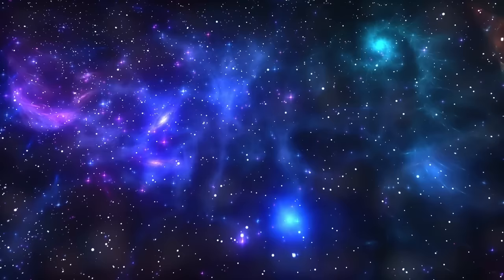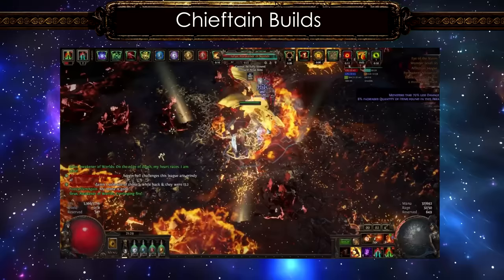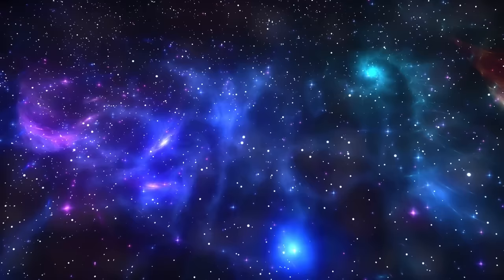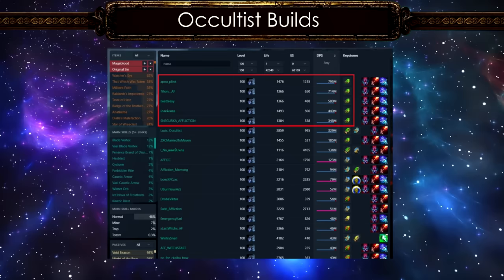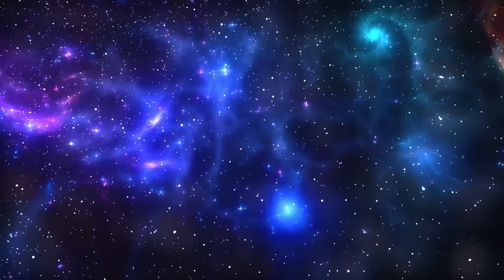There are several Chieftain builds out there right now apart from the regular RF firetrap builds. My favorite is the Volcanic Fissure of Snaking build. I tried one of these variations and it was great for casual T16 mapping and bossing. There's a very good build guide by Engineering Eternity for this if you want to check it out. And as usual we have ice trap uber bossing builds at the top for the Occultist. This is competing quite well with hexblast miners and cold BV builds, and most of the high PoB DPS builds can be found here and in the Assassin list.